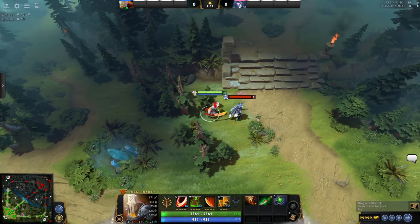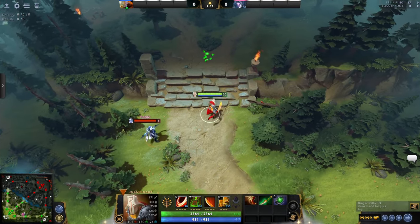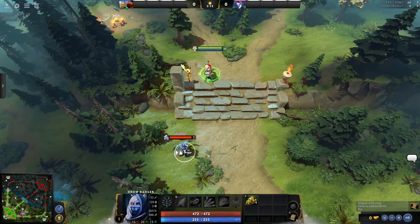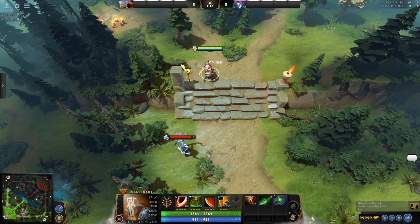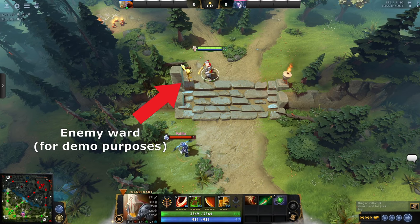As we've toured the map, you may have noticed stairs all over the place. These mark a change in elevation, which comes with its own quirks. For starters, all ranged units with elevation disadvantage will suffer a 25% chance to miss attacks. Other than that, you can think of these as insanely large brushes. Everyone on the high ground can see low ground, but low ground cannot see back up to high ground.